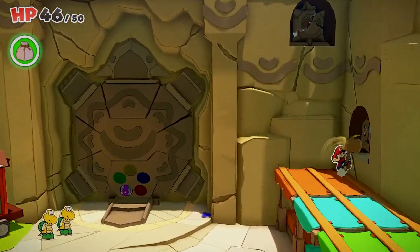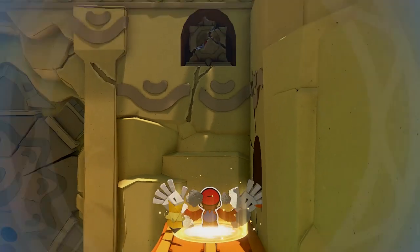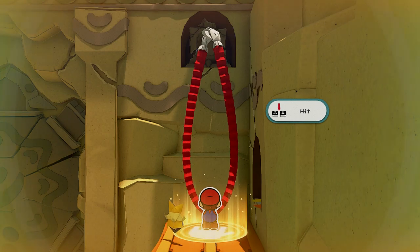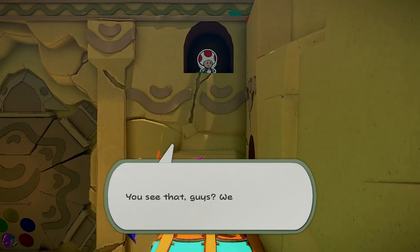Jump up like I just did. Break the vase — it reveals the Thousand Folded Arms. Use that to rip this thing down right up here. I use motion controls so it's a little funky. Smack it and a bunch of toads are going to pop out.